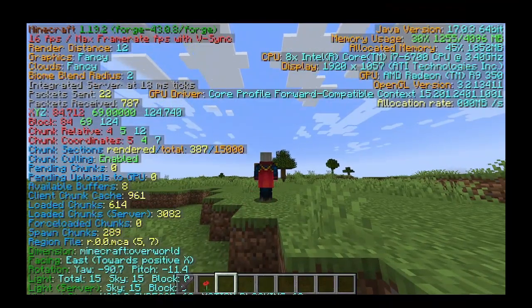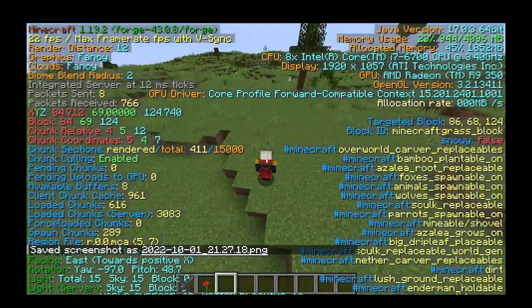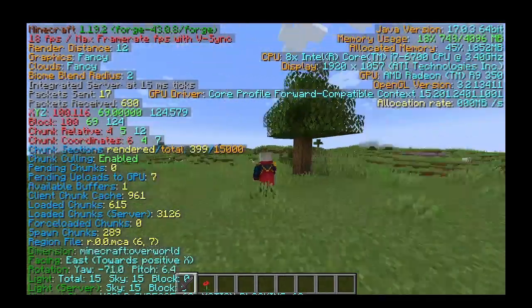The next mod is the BetterF3 mod. This mod allows you to customize the normally boring and confusing F3 menu in Minecraft and makes it easier to find things and understand them. The colors and other settings can be changed in the Config menu.